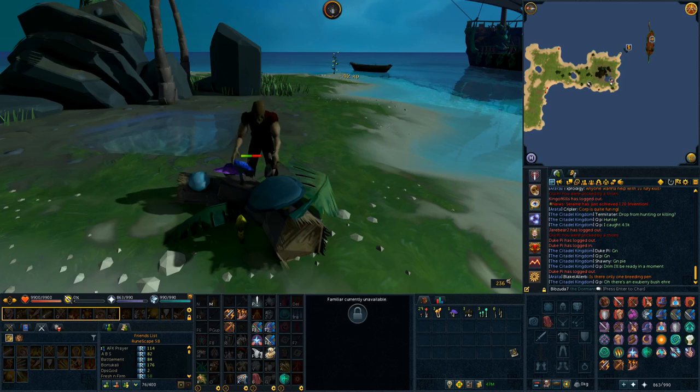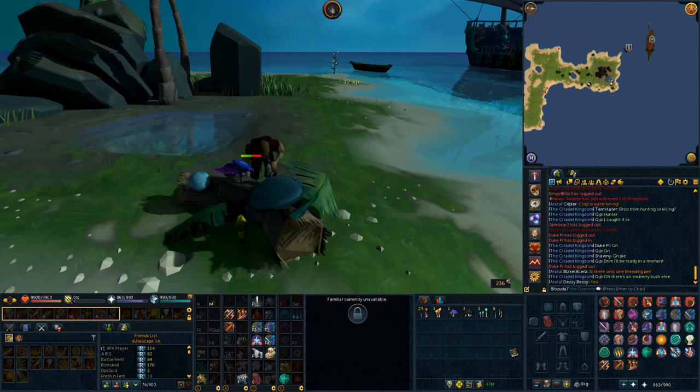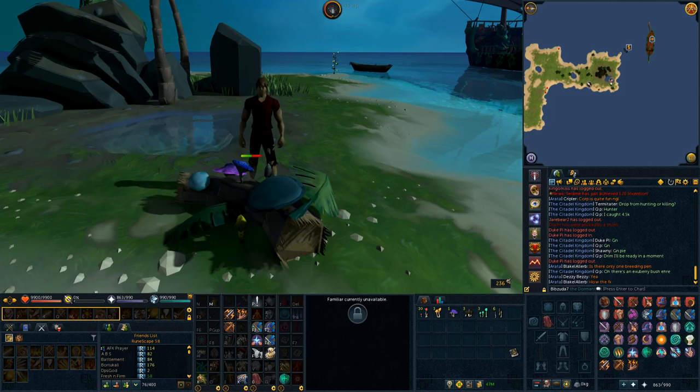As an overview: small pens can hold six animals, medium pens can hold four animals, the large pens can hold three animals, and the breeding pen can hold four animals. If you have two animals in the breeding pen and they have two children, no more children will be produced — you need to take them out first. If the breeding pen is full, they will not have any children.